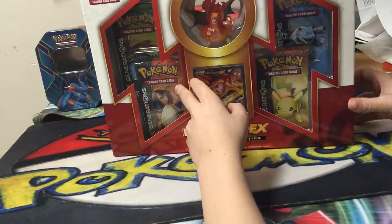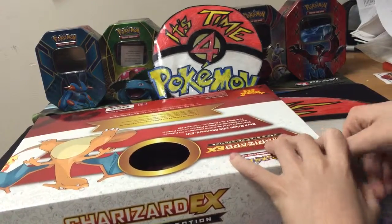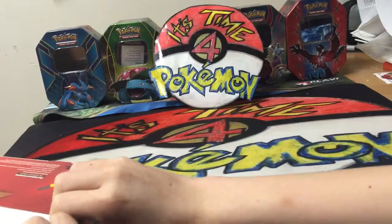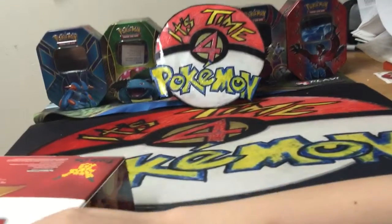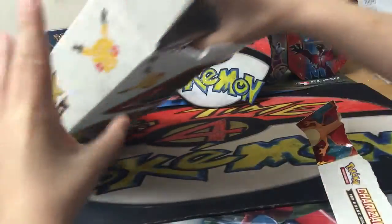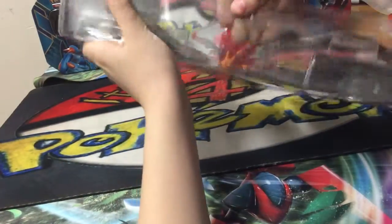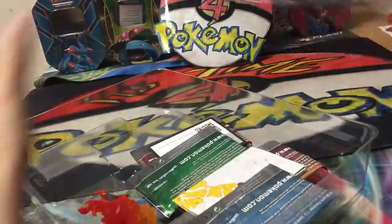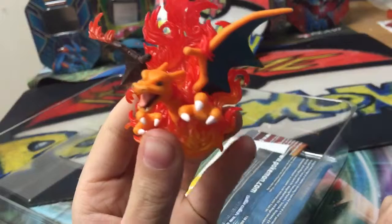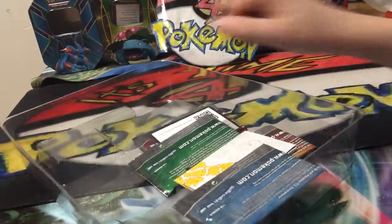It comes with four generation packs and a little minifigure. There's this Charizard minifigure — as you can see on the left side of his wing, it's burning. So if you guys know why his left wing is burning, please tell me in the comments below.